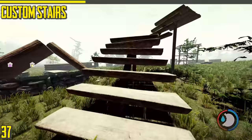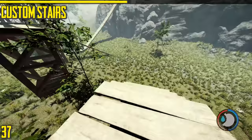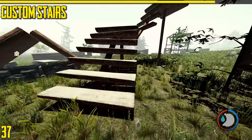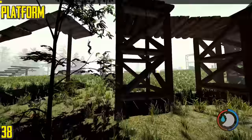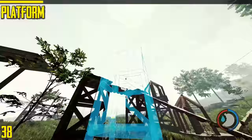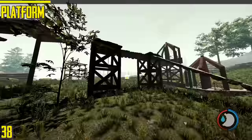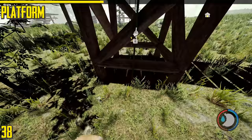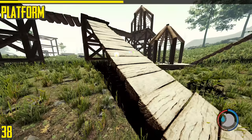This is the custom stairs. It can be placed up to 13 connections but they're all dependent on each other, meaning if you take out one the whole thing comes down. Very expensive to build. Next is the custom platform — it's height adjustable, so the higher it is the more expensive it gets. Cannibals can climb this, and if you have it behind your defensive wall they can glitch through the wall and climb it. Other pieces like a climbing rope and tree bridge can attach to it.